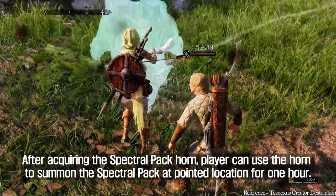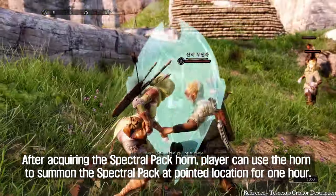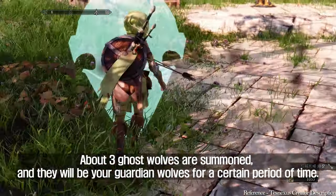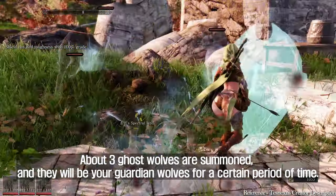After acquiring the spectral pack horn, the player can use the horn to summon the spectral pack at a pointed location for one hour. About three ghost wolves are summoned, and they will be your guardian wolves for a certain period of time.